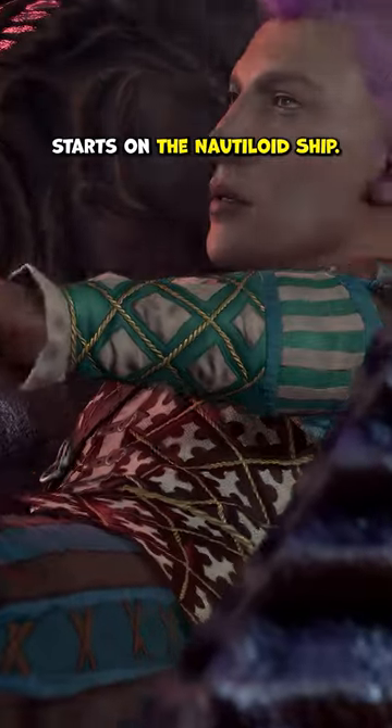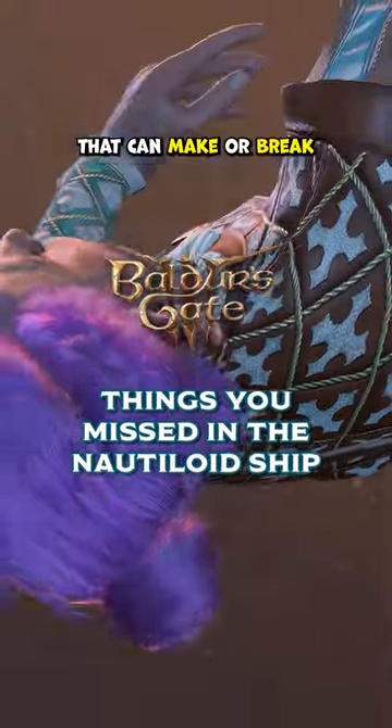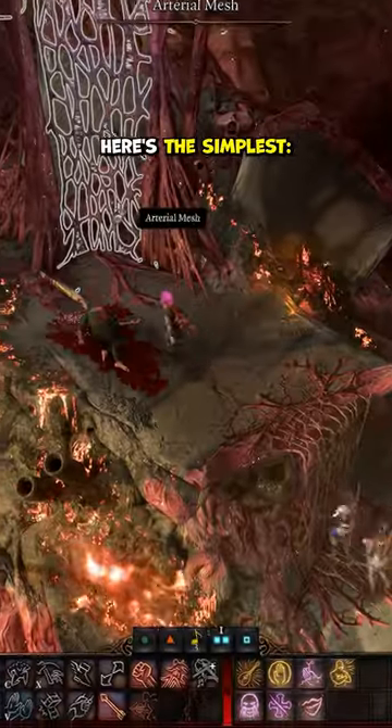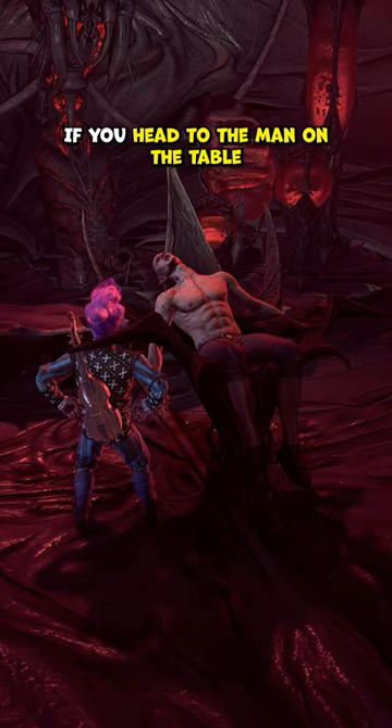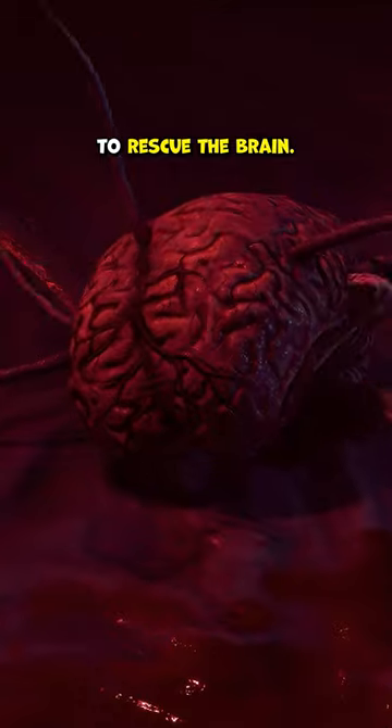Every Baldur's Gate player starts on the Nautiloid ship, and while it seems straightforward, there's a few things you might have missed that can make or break your next playthrough. Here's the simplest: you can get a squishy friend. If you head to the man on the table who looks straight out of an AP Anatomy class, you can pass the checks to rescue the brain.